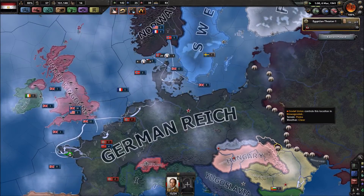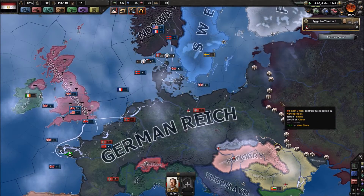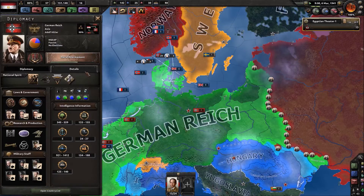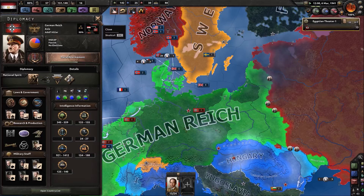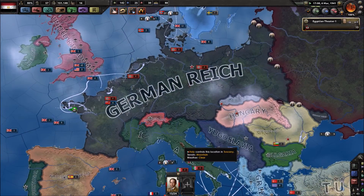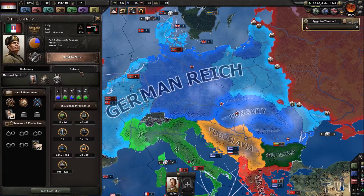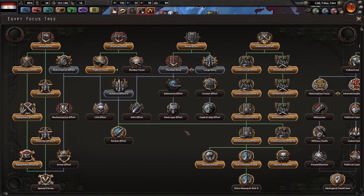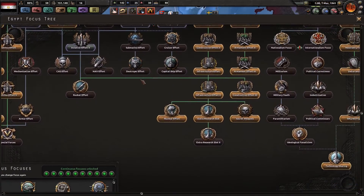We have no military access through the Soviet Union right now, or any way to actually fight the Germans, because they have probably 400 to 450 divisions of troops, and that is no bueno. Meanwhile, Italy's hanging out with 15. I feel like they might be sending expeditionary forces to Germany, because Germany has a lot of manpower but I don't think they have that much manpower.